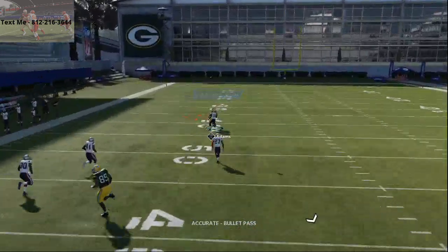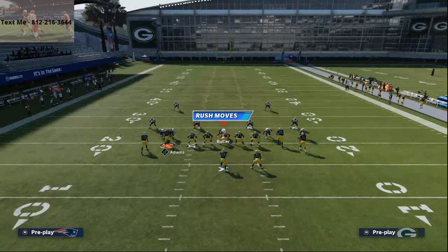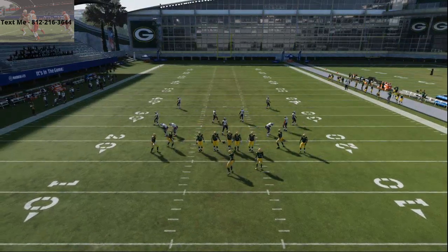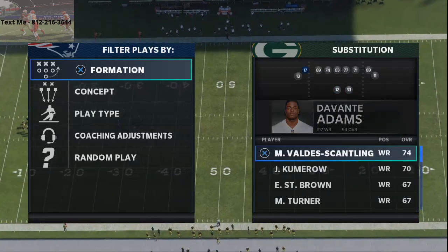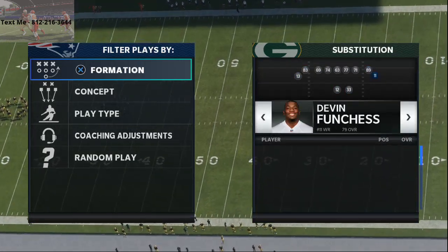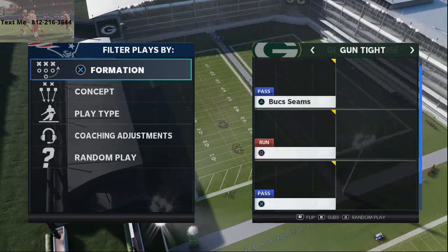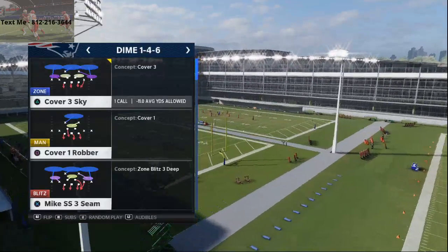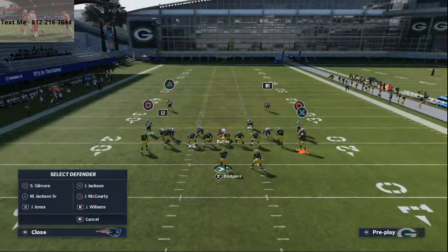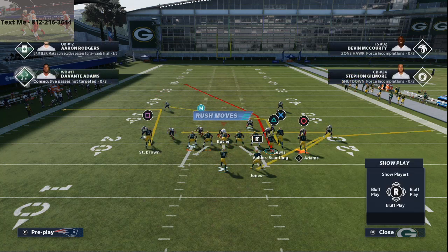If you have a really fast wide receiver, the guy I like at the Packers is Marquez Valdez Scantling. Devante Adams only has 89 speed, so if you sub in Valdez Scantling, put Devante Adams on the right side — you want your best route runner on the right side of this bunch. Bucks post is a very simple concept but it really illustrates natural picks and rubs against the defense.